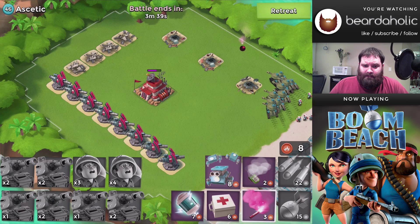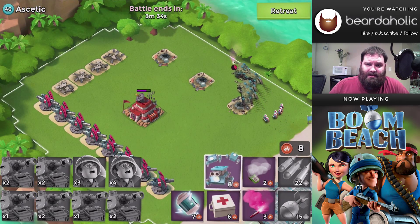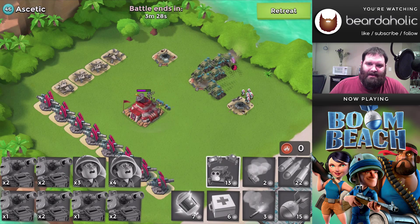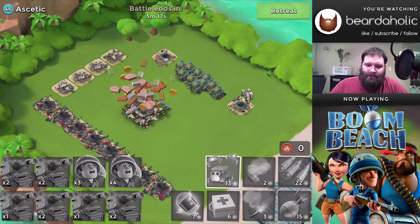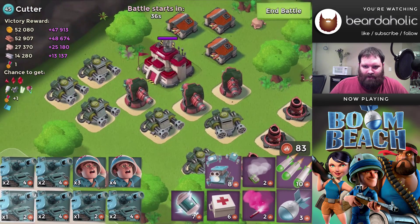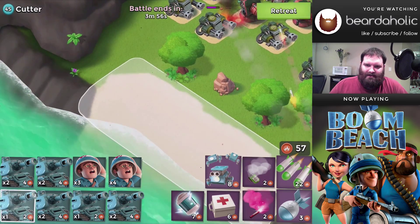It's pretty smooth sailing. We're already on to Aesthetic here, and I probably could have beaten this base without even landing my tanks because I dropped those critters just to kind of speed things up and none of the cannons even turned to them. I literally could have just doused the HQ with critters and sat back and let them do their thing, but that would be counterintuitive to what I'm trying to show — just proof of concept.